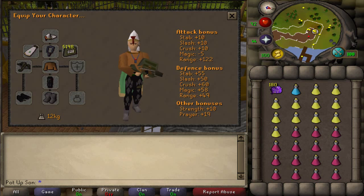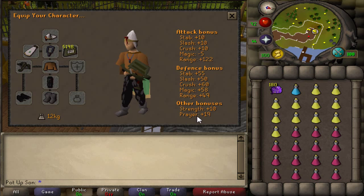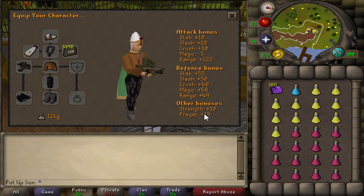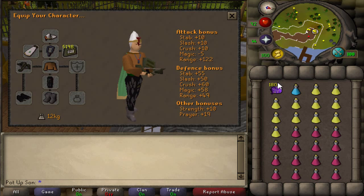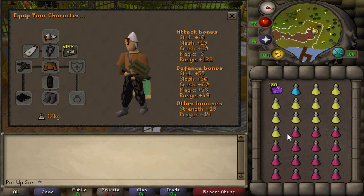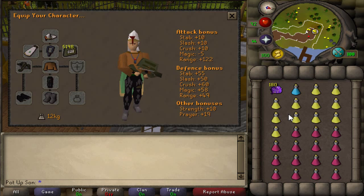Okay so firstly we'll take a look at the gear. I recommend around 20 plus prayer. If you have any less then you'll always need to bring more restores and then more sweets to make up for that loss. Around 20 prayer — if you have more then obviously you can bring less restores, but you have to judge it really.